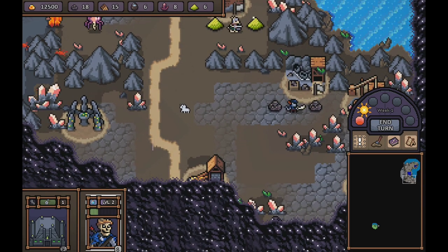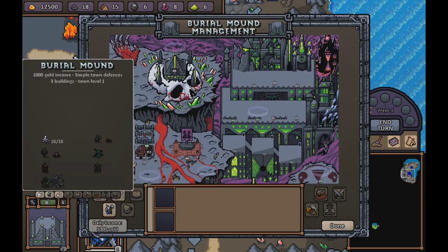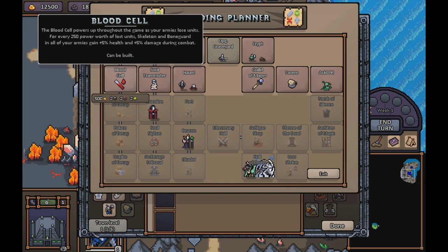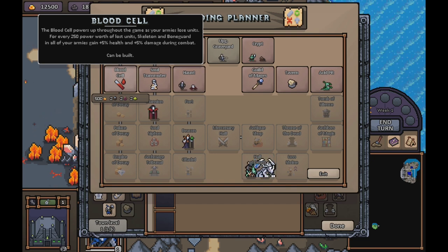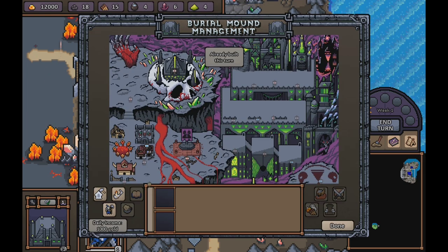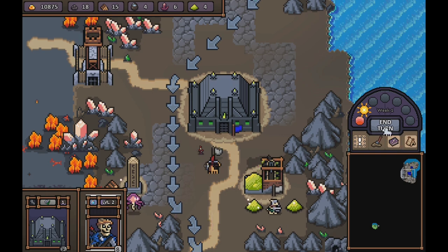What's over here? I can't quite see what's in the darkness just yet, so let's just do what we can for now and upgrade our things. Let's do the blood cell, and then let's max out the units that we created. Nice.